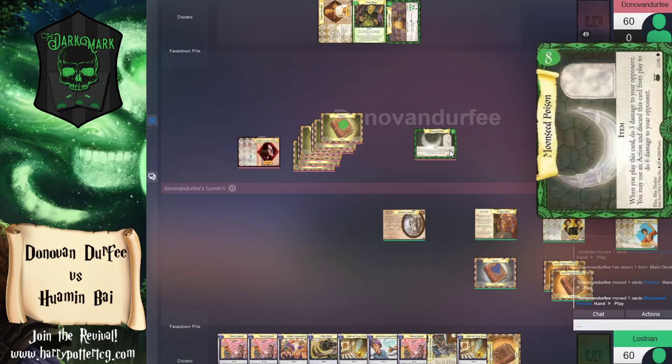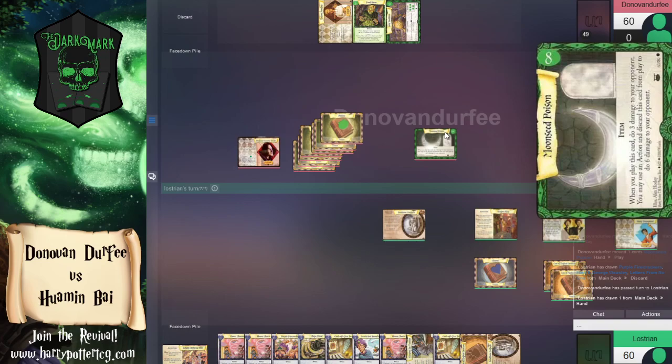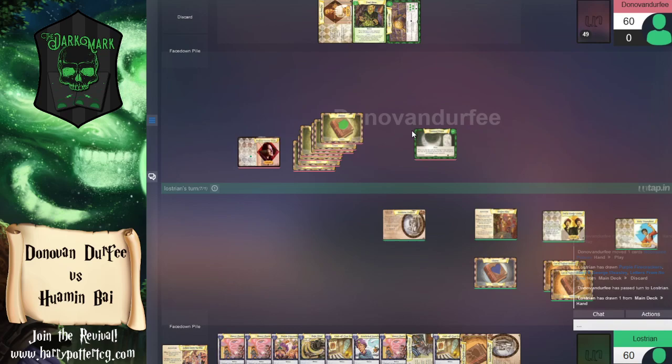We get up to eight lessons, so Moon Seed Poison is coming down. Moon Seed Poison is one of the item payoffs for going pure potions — when you play the card you deal three damage to your opponent and then may use another action to do six more damage. All in all it's two actions for nine damage, not the worst but could be better. Because it's an eight-cost item, you can take advantage of it with cards like Arthur Weasley that deal damage based on item costs.